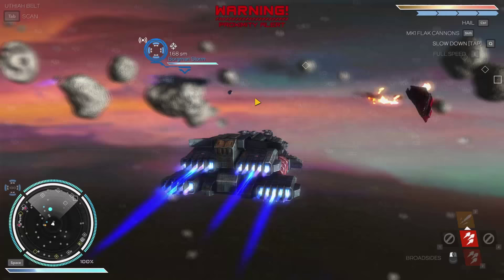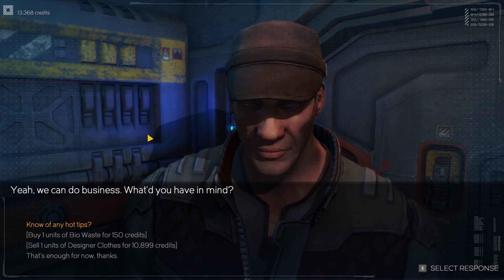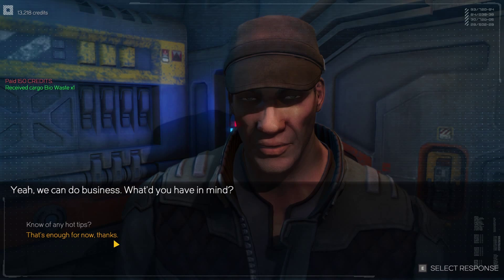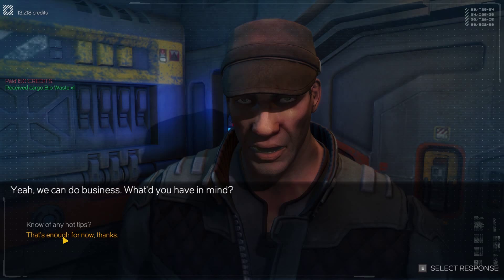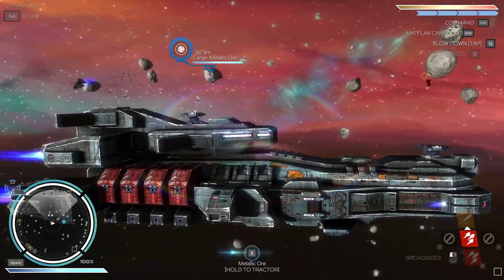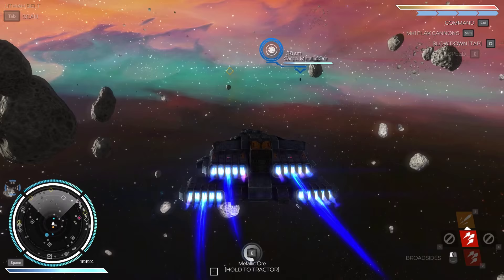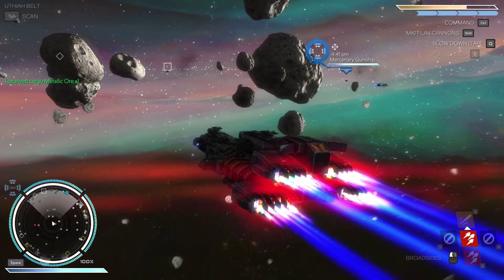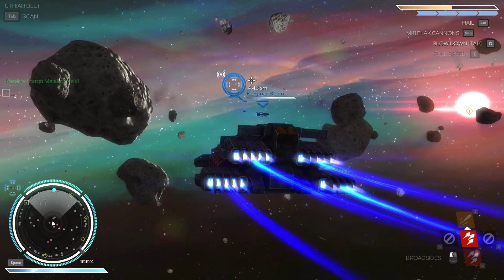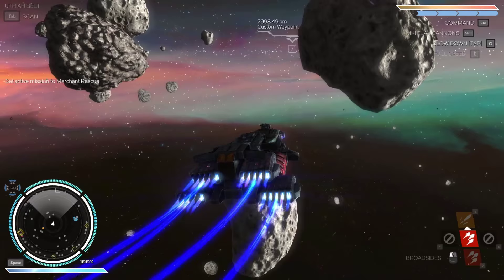Next mission. Is there any cargo we can pick up? Doesn't look like it, but we can hail this guy. Care to do business? Oh, we can sell biowaste for 150 credits - sure. We can also sell the designer clothes. Wait, we can only sell one thing? That's pretty annoying. We'll sell it next time - it won't go anywhere. There's some ore we can pick up.